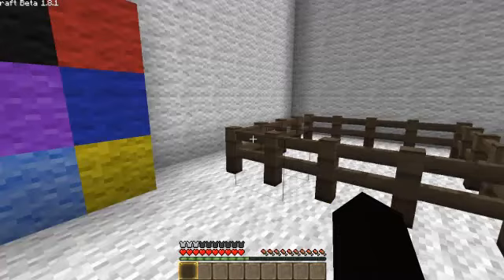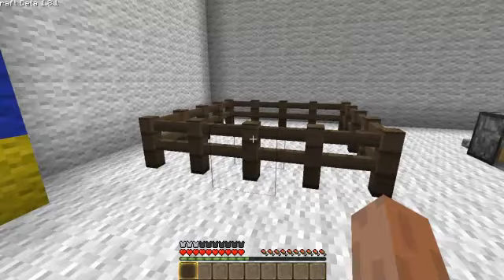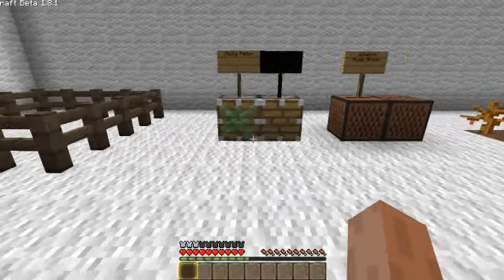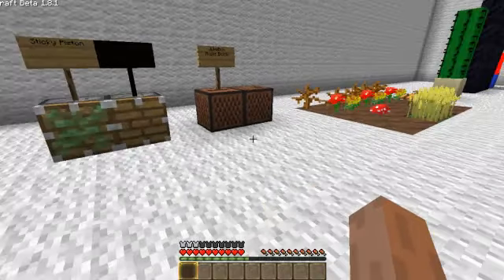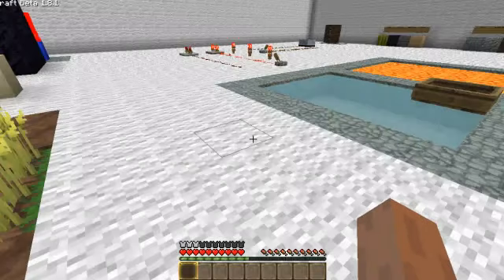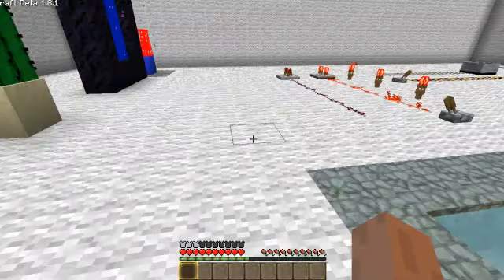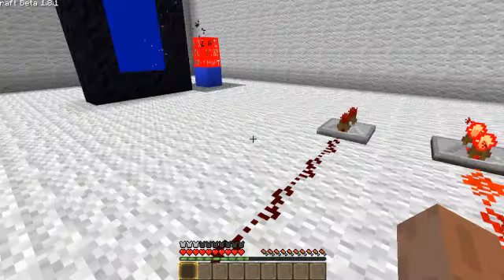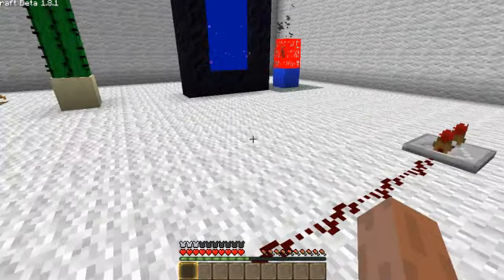Wools are unchanged, so you can expect them to be. Fences look like the fences in Runescape, like when they have the cow farms and stuff like that. Jukebox and sticky pistons are unchanged, flowers are unchanged, bolts unchanged. Redstone's a little bit changed to match the torches. As you can see, fire is also glitching out.